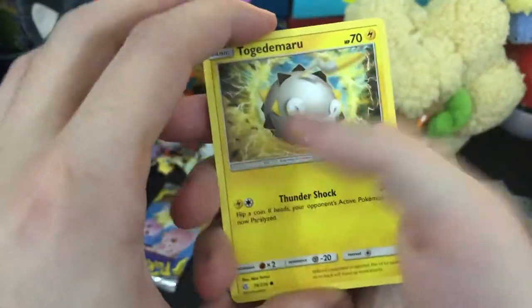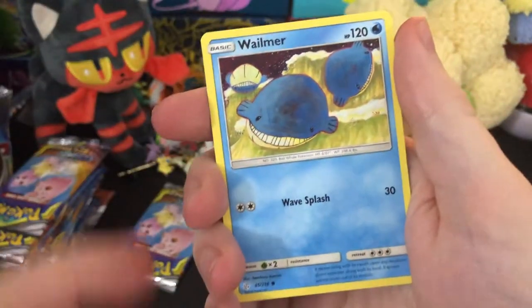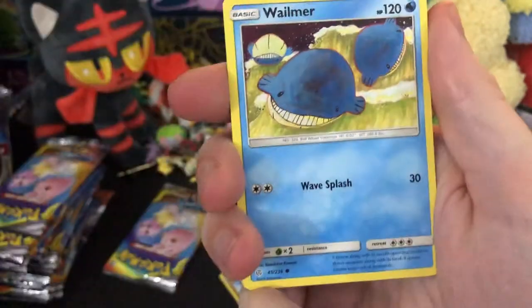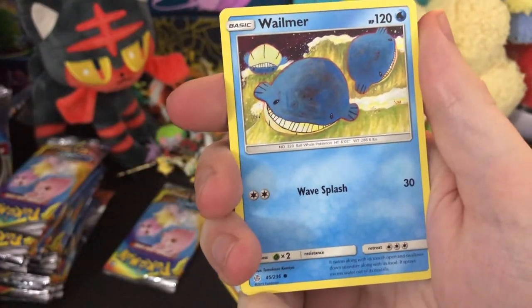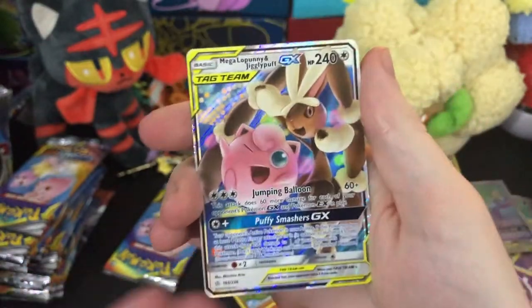I wonder if the pull rates include these insert cards, because that seems wrong — it seems like it shouldn't include them. And yet that's the only explanation for why I've gotten two Rainbow Rares. Can't complain, but where are the regular GXs? Togedemaru, a little rolly spike ball boy — I like that art a lot. These really derpy-looking Wailmer — it's Wailmer, that's so simple, why didn't I ever catch on to that? We got Palossand, Ambipom reversing.